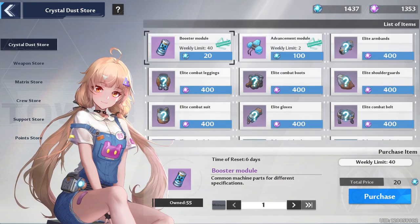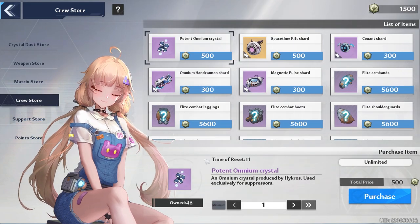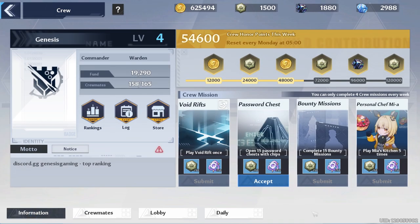Let's take a look at the commensary. Go to the Crystal Dust Store and buy your two advanced modules and your 40 booster modules for the week. Then don't forget about the Crew Store — if you want to buy your Potanomium Crystals here, remember you can do a daily donation, and don't forget to accept your quests for the week. You can get up to four.